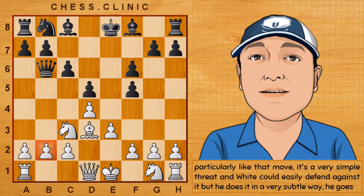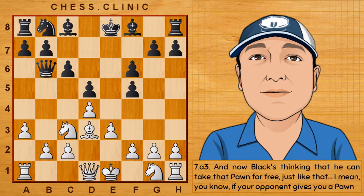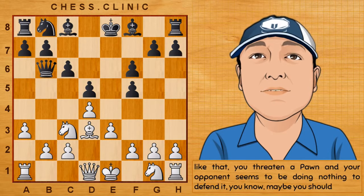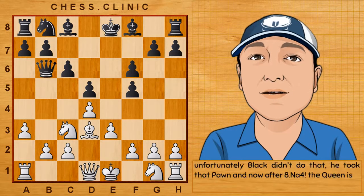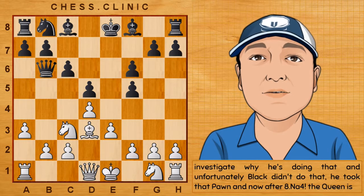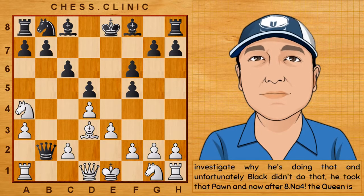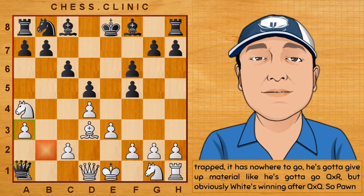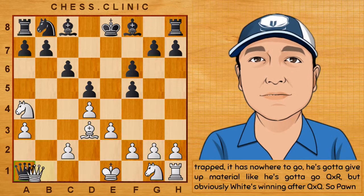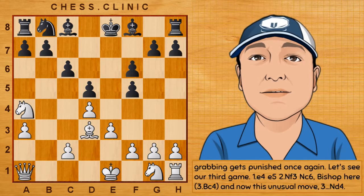White defends in a very subtle way — he goes a3. Now Black is thinking he can take that pawn for free. If your opponent gives you a pawn like that and seems to be doing nothing to defend it, maybe you should investigate why. Unfortunately, Black didn't do that. He took the pawn and now after Knight to a4, the Queen is trapped — it has nowhere to go. He's got to give up material, going QxR, but obviously White is winning after QxQ. Pawn grabbing gets punished once again.